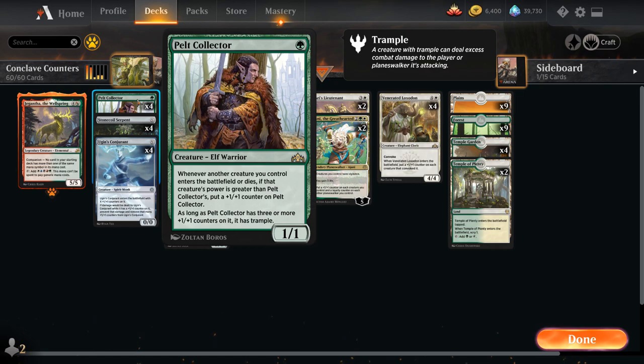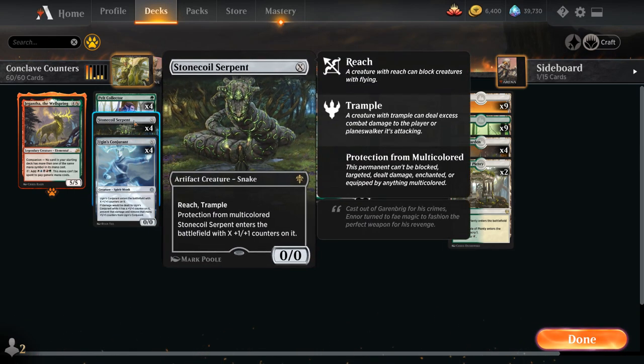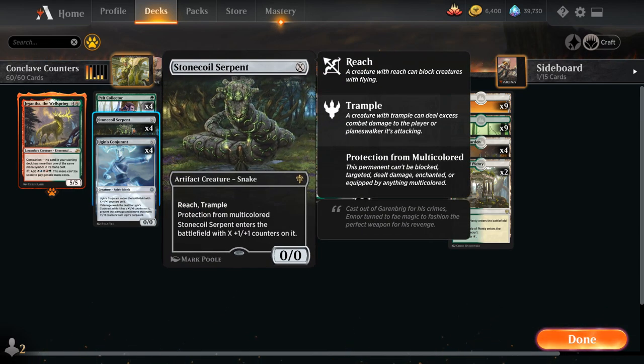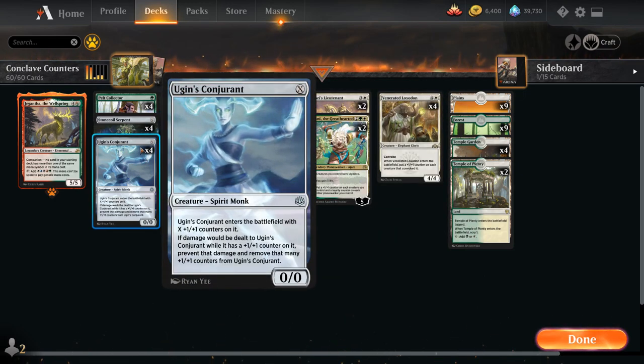We have two X casting cost creatures: Stonecoil Serpent with Reach, Trample, and Protection from Multicolored, and Ugin's Conjurant that can prevent damage and remove that many +1/+1 counters. Both have great synergy with our counter package. We shouldn't be afraid of playing these for X equals one, since we have Convoke cards that rely on board presence. If we have both in our opening hand, we'll typically play Ugin's Conjurant for X equals one and save the Stonecoil to play for more mana later.